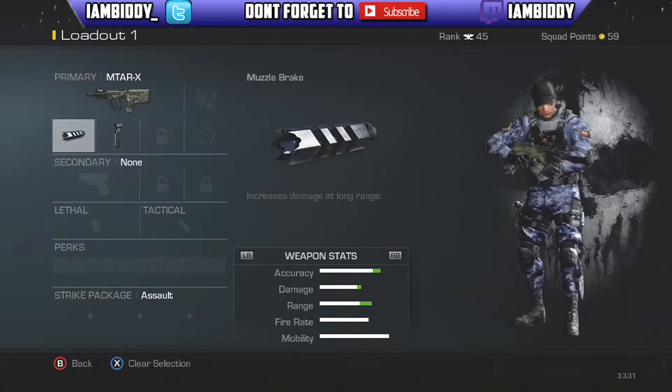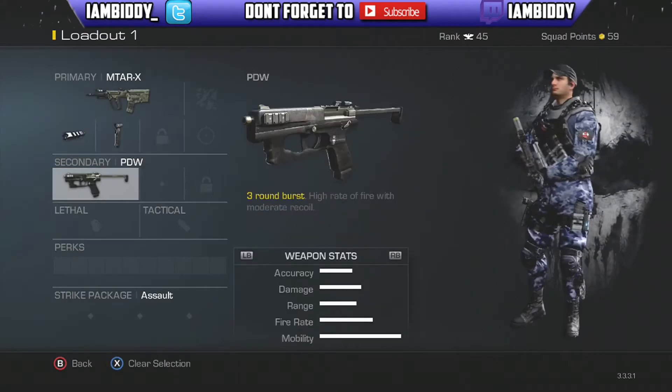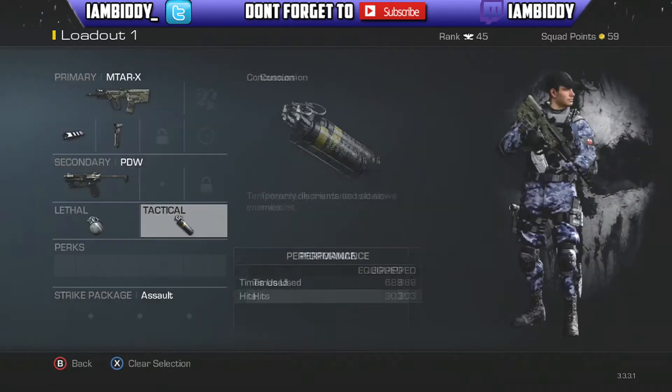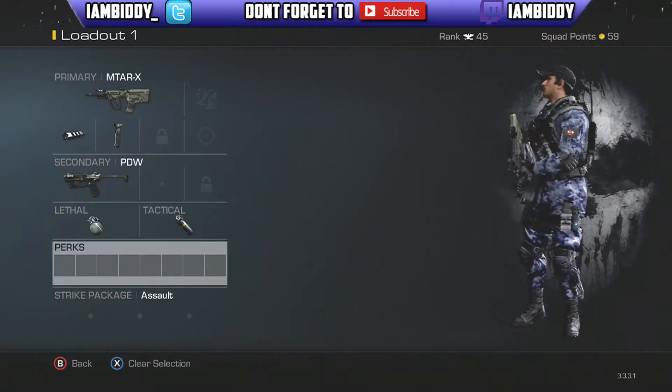the gun becomes a mini assault rifle because the recoil gets reduced so much. So that is the gun itself. The secondary isn't really important — I tend to use a PDW, and lethal and tactical are completely your own choice. I use a frag grenade and a concussion. This is where the video is really coming into its own and the class is made.